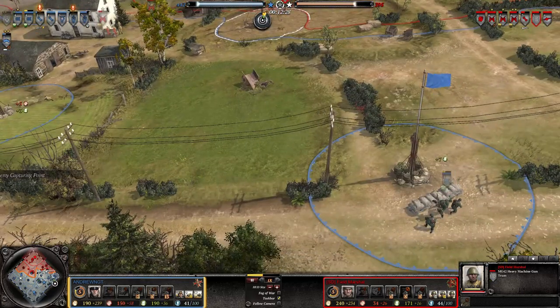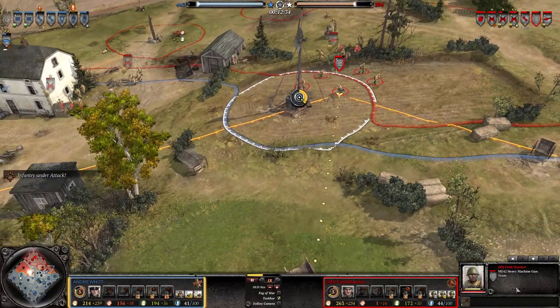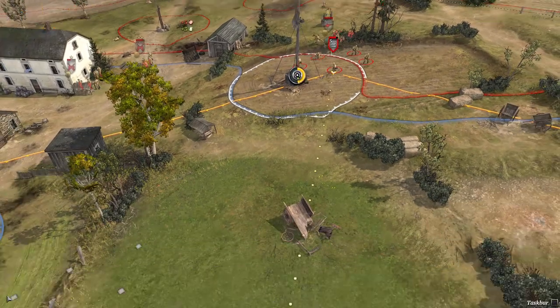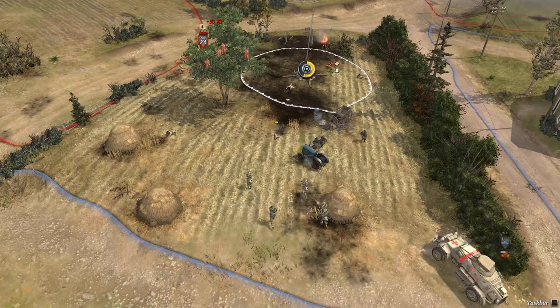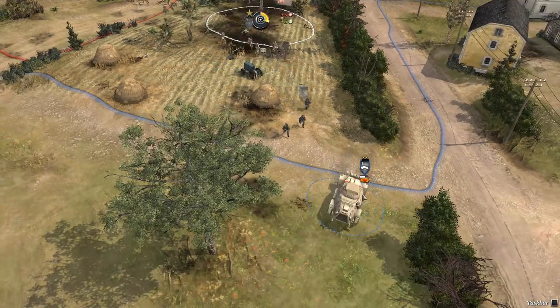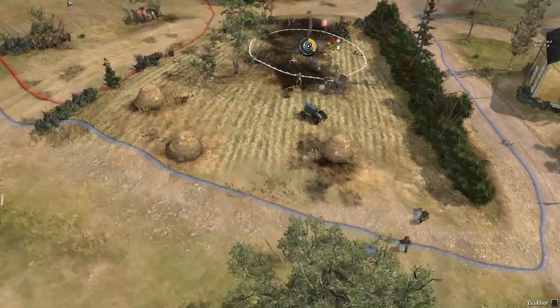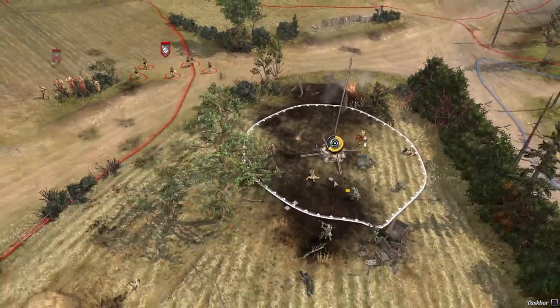My opponent is getting a third Panzergrenadier - that is weird. My conscript is trying to push this side. Here comes my scout again. Here comes my shock troops moving forward - let's take a look.